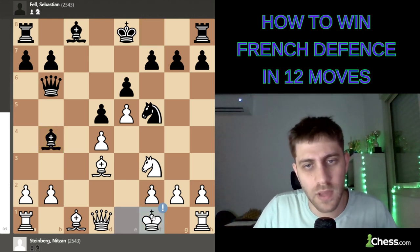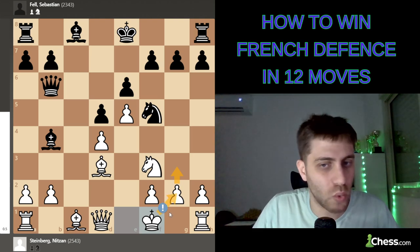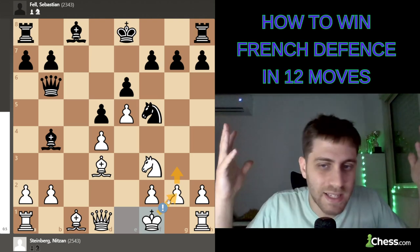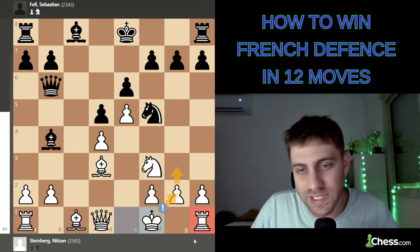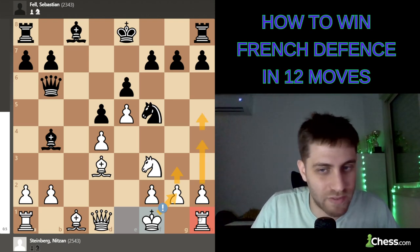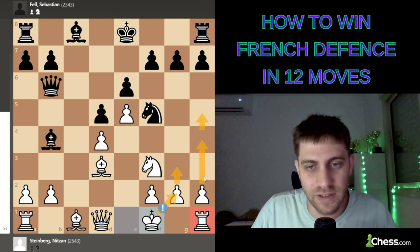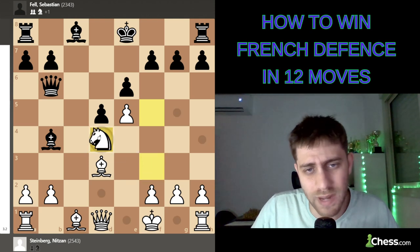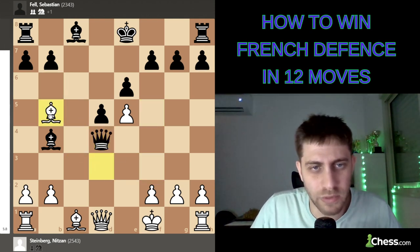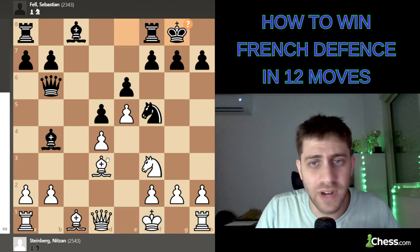King to f1 — my king is really safe here. I can play g3 and king g2. I didn't just castle; I'm not sure the rook is bad on h1. Maybe I'll play h4, h5, and the rook does a great job on the h-file. The king will be very safe on g2. Knight d4 here is also a bad move — knight-takes-d4, at least queen takes, bishop b5 and the queen is just lost.